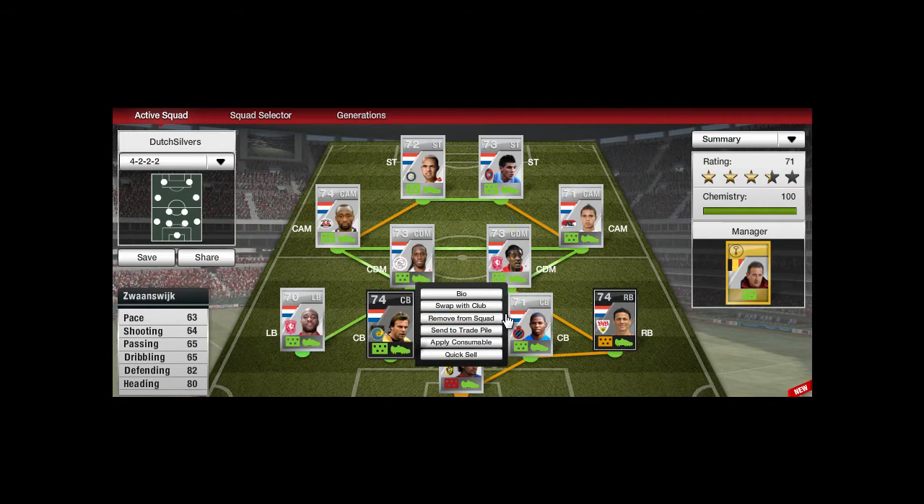Our first centre back is in-form Zwaanswijk. I picked him up for around 20k I believe. The only downfall is his pace — he's not that fast. But if you look at those stats, he is really strong at the ball, so yeah, he is really good.